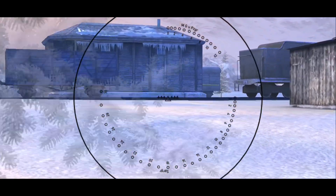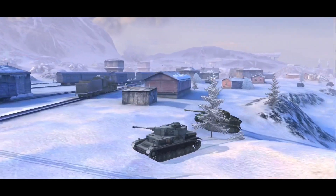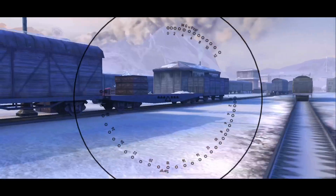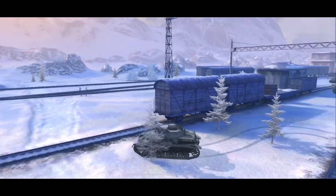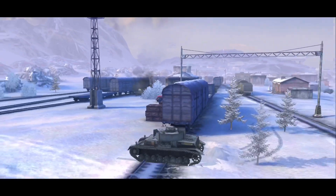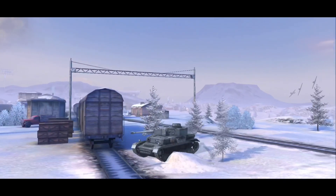A track definitely took a lot longer than seven minutes to repair in real life. Going through the entire game, whatever damage you take you basically just carry with you — so if you have one of your crew members knocked out, or your ammo rack gets damaged, or your engine or turret ring gets damaged, once it's damaged it's basically damaged for the rest of the game.